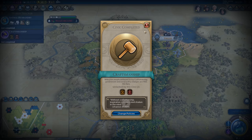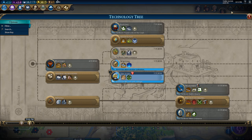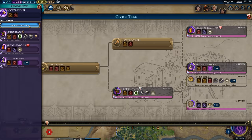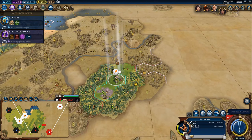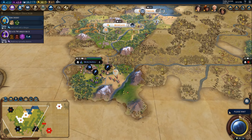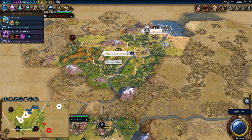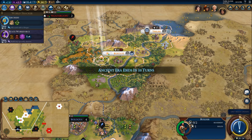Typically purchasing the great prophet with faith only happens if the AI is competing really hard for a religion. I would only suggest doing this if you are going for a religion victory or a culture victory, because having a religion is very powerful for culture — you can use your faith generation to purchase a lot of key great people and secure a lot of extra tourism. Faith is basically the only yield you care about in a religion game anyway.